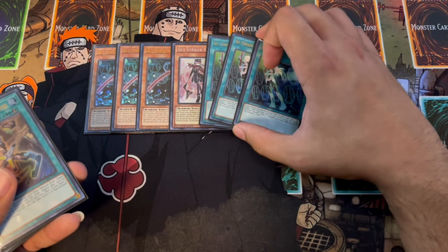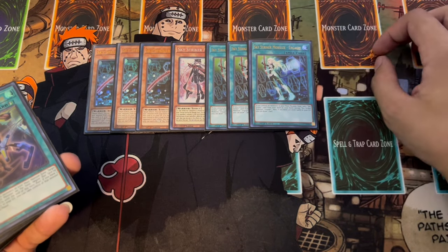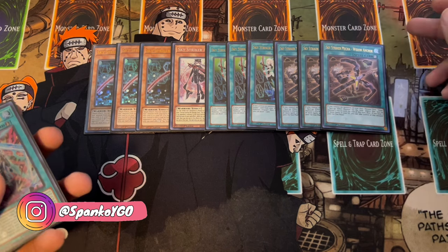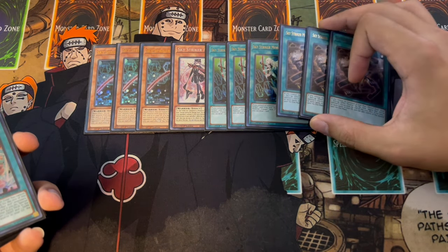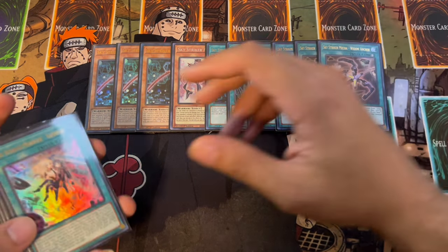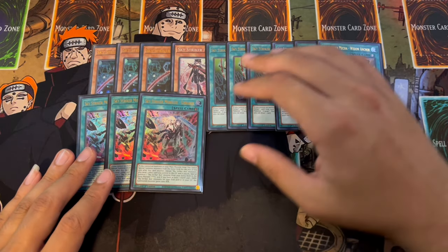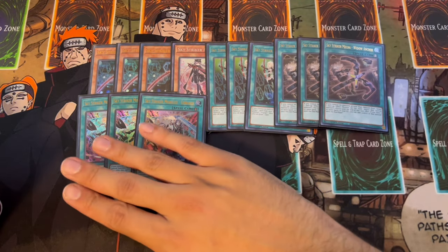We're playing three Engage - of course, the most important card in the deck. The fact that it's back at three is absolutely insane. Engage into Engage is one of the most broken things; this is literally Pot of Greed, so why would you not play it? Three Engage. Then we are playing three Widow Anchor. Widow Anchor is really nice because it's essentially an Impermanence for you, and it also snatch steals a monster. All of these cards are either board breakers, help you OTK, or help you link climb. Three Widow Anchor - very, very important.